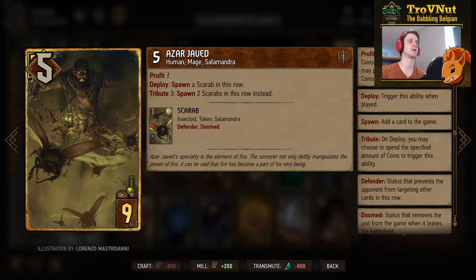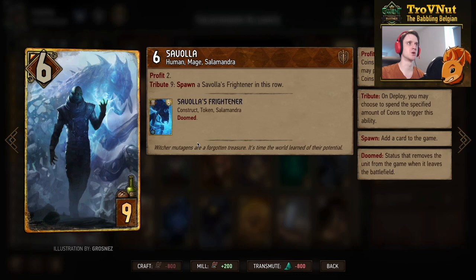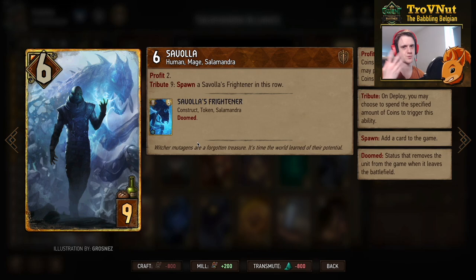Savola is another Salamandra card — gives you two coins, starts at six power. With the eight-coin tribute (seven with Off the Books), you spawn Savola's Frightener — another Salamandra unit with eleven power and six armor — giving you nineteen points for a single card. You're also generating two Salamandra units which synergizes well with the rest of the deck.